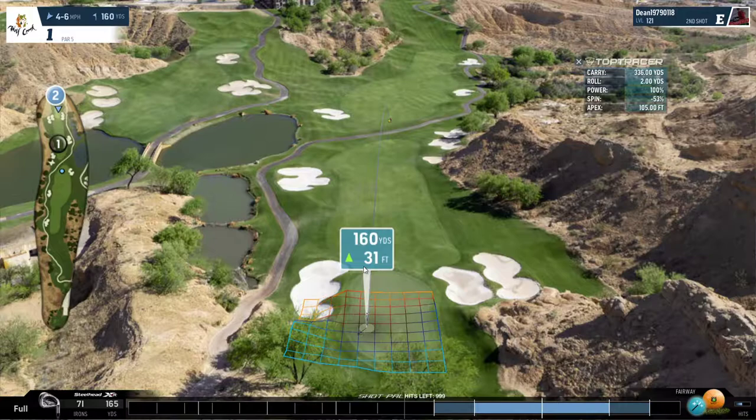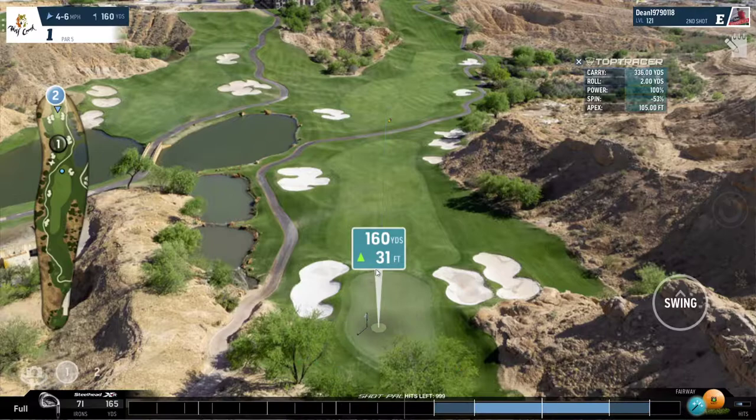We've got 160 yards, with 31 feet of elevation, so we'll add about 10 to that, giving us about 170. We have a club that is close to 170 - a 7 iron at 165 with a bit of wind - and we might reach it.